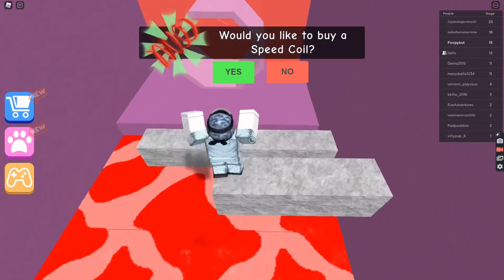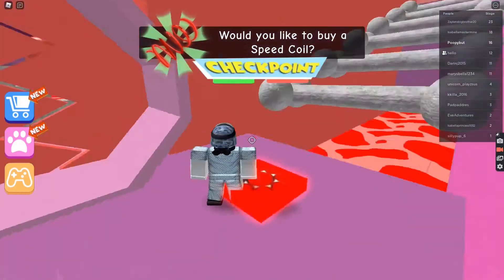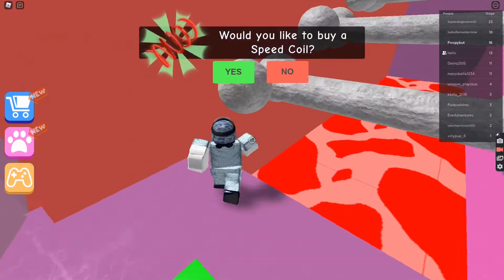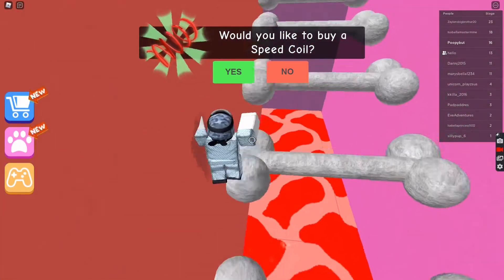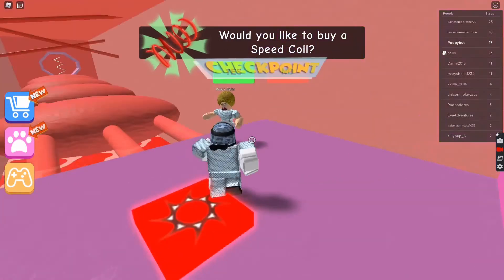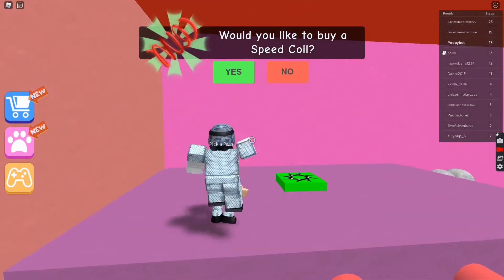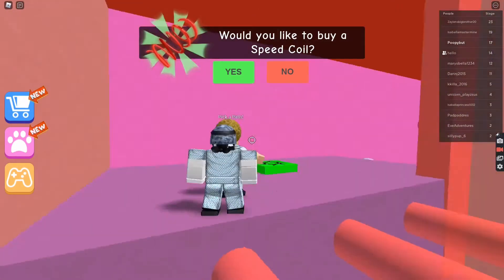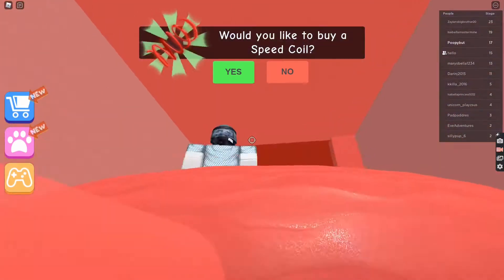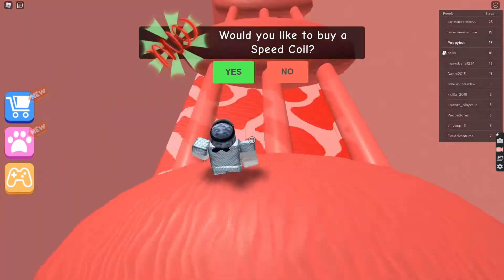I hate this — I didn't get the checkpoint. There is no checkpoint here! Yes there was, on the red jumping thing. Pick a path — or is it this easy? Get out of my way kid. There we go, it's this path.